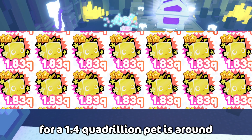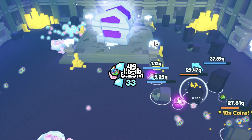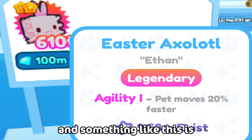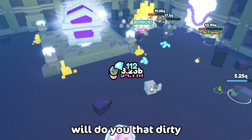First off, the average price for a 1.4 quadrillion damage pet is around 70 million gems. For me, a common pet means around 1 million or more of it exists. So something like this is moderately cheap and something like this is insanely expensive. Like, not even the trading merchant would do that dirty.